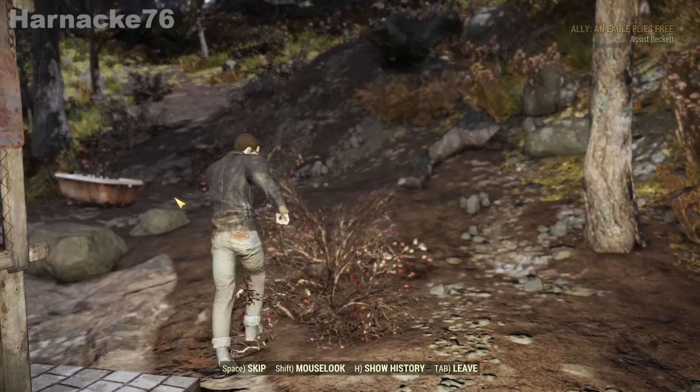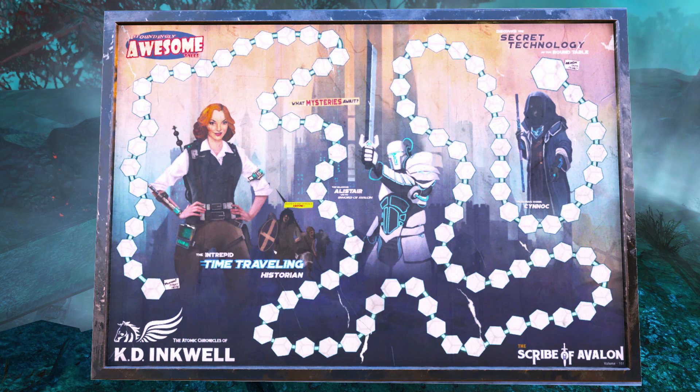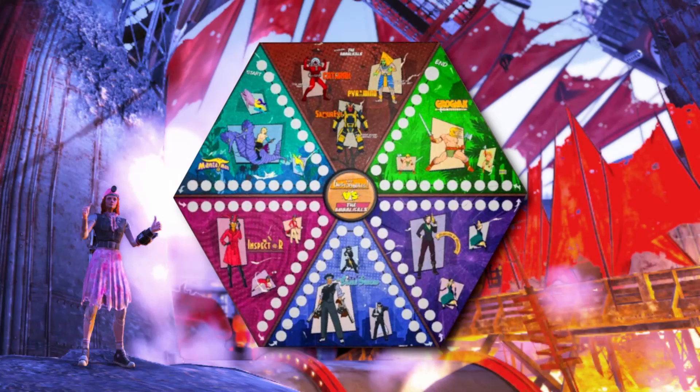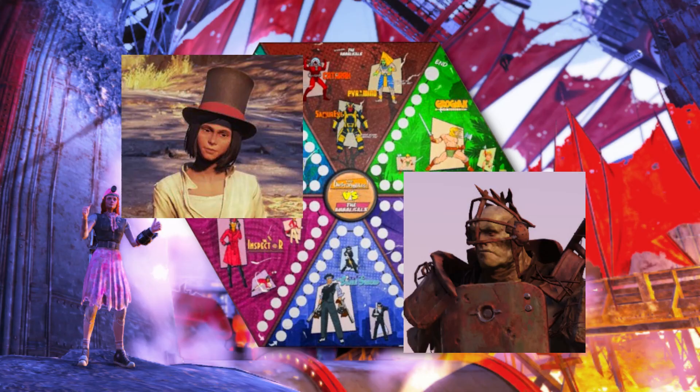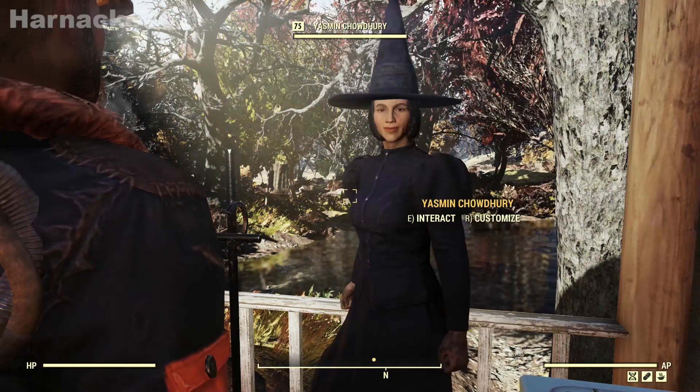The last kind of allies I have for you today are the light allies. The light allies were first introduced during Scoreboard Season Three, which was the Scribe of Avalon — we got Yasmin Chaudhury, who is a chef, and Solomon Hardy, who is a Brotherhood doctor. On the next scoreboard coming up, the Unstoppable Scoreboard which is Season Six, there will be two more new light allies: one of them will be Daphne, who is an inspector, and the other will be Maul, who is a super mutant. We don't know a lot about them yet and can look forward to receiving them in Season Six.